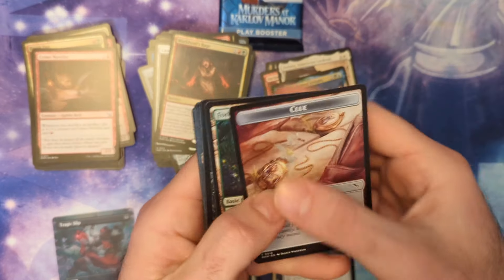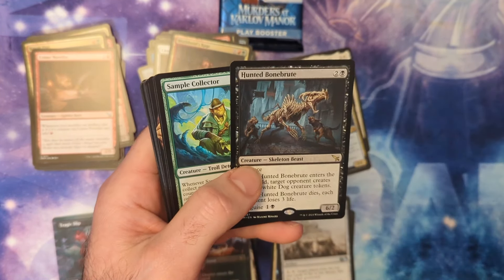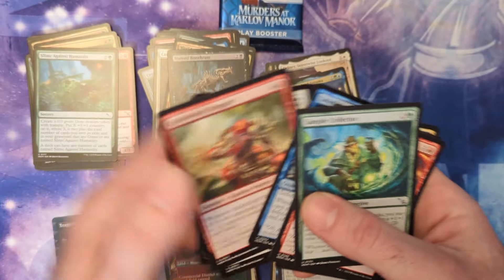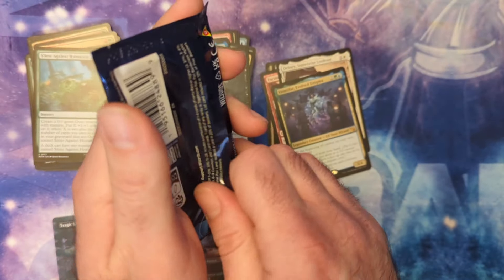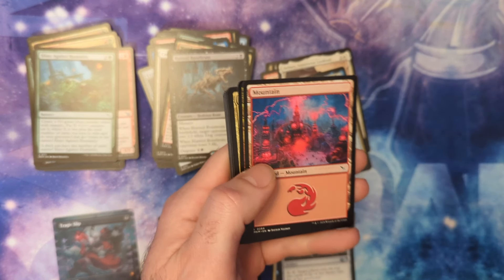All right guys, we're just about out of here. Hunted Bone Brute, more Slimes Against Humanity. All right, last pack — is it a surveill land? It really could be. What do we get? We're going to count at the end — I think we're at ten.